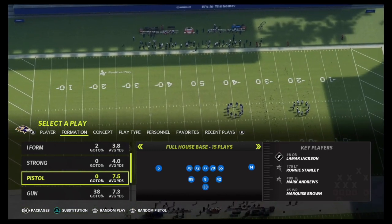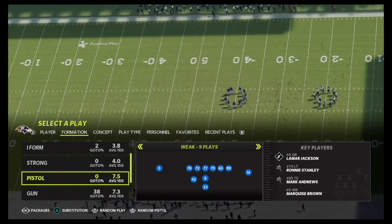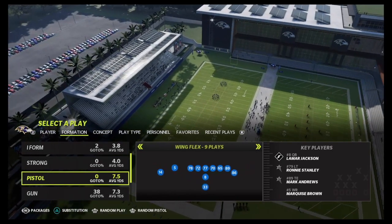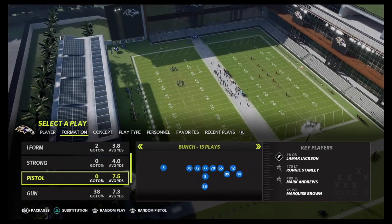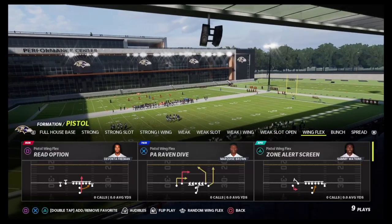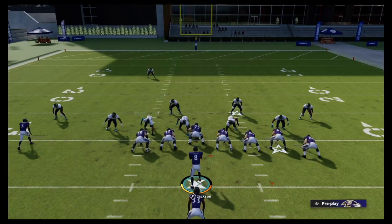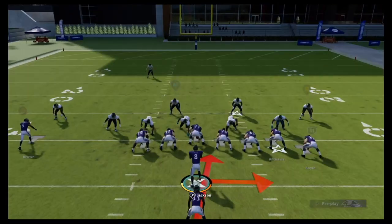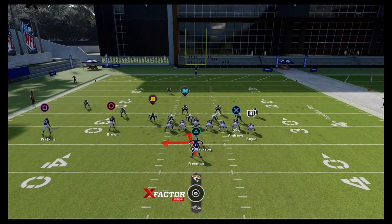We'll start with the pistol formations — if you're going to run this playbook, you want to utilize these pistol formations. They're a little bit off-meta but have some good stuff. I want to talk first about some of the read options that we really love. Let's go to the pistol wing flex formation. We're going to come out and read option versus random defenses. What you want to do is always look to see who has the arrow over them — the cool thing about this play is you can playmaker it to the left and right.